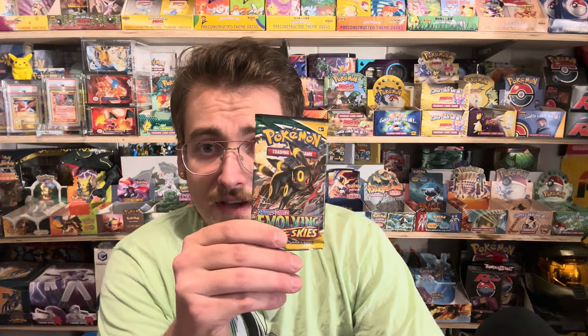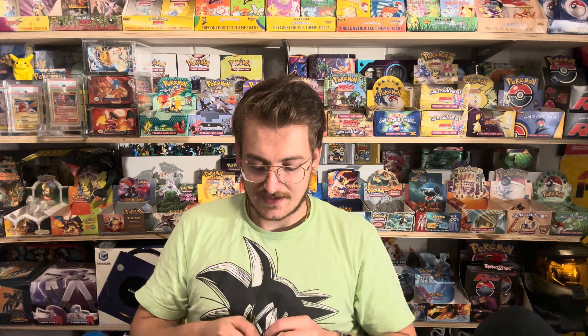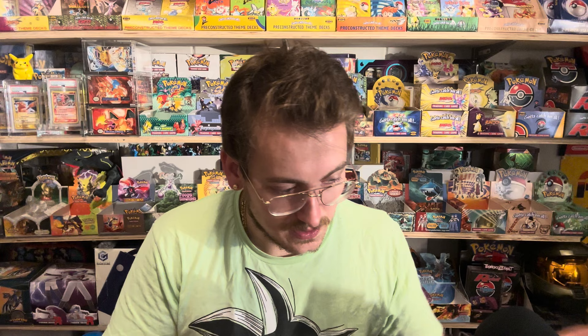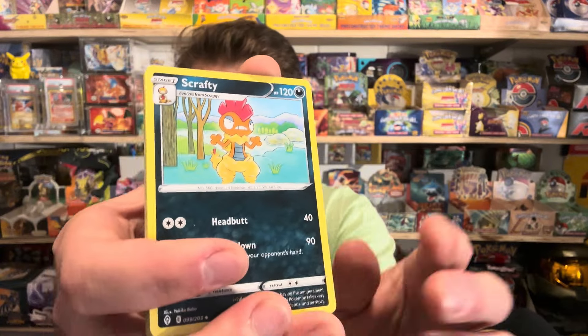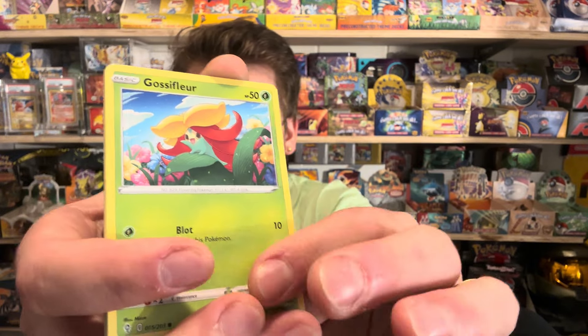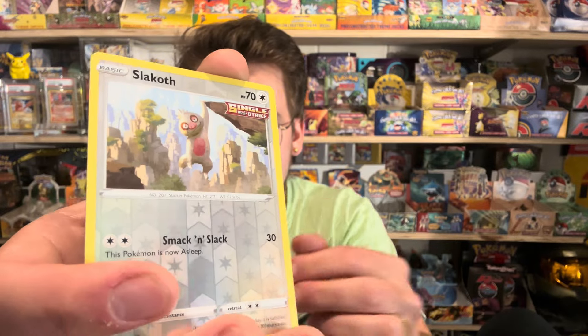Final pack left — can we do it? Come on, please. Evolving Skies. Hopefully we get a hit for the code card — nope, the code card reveals there's no hit in this pack. I don't think these boxes are totally gimmicks though — I did get some hits, there's some stuff in here. But for the most part it was tough. Braviary, Woobat, Glassflower, Feebas, Hippopotas, Lilipup, reverse Slakoth, non-holo Stoutland.